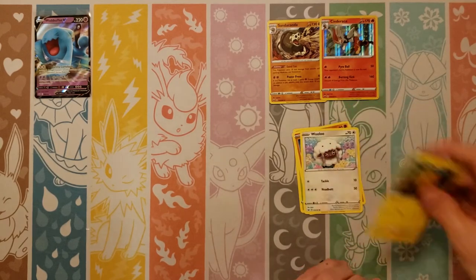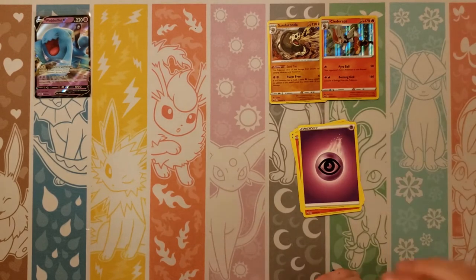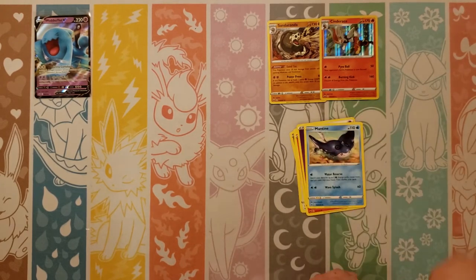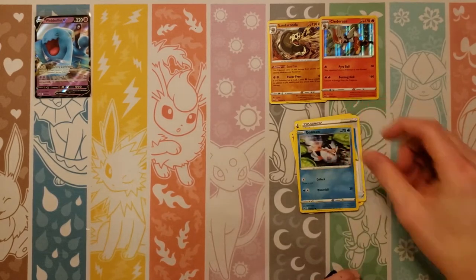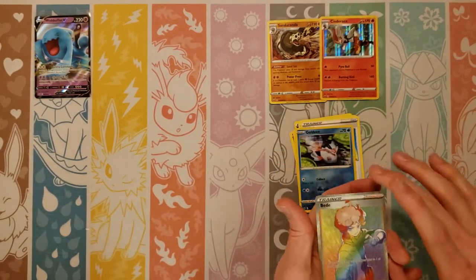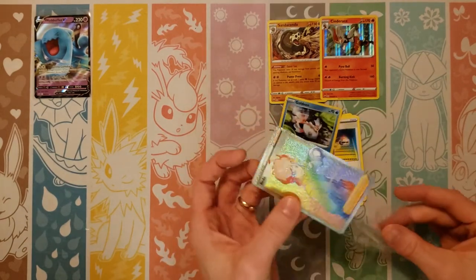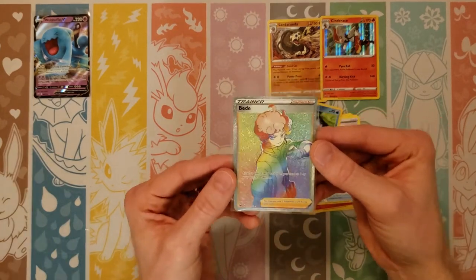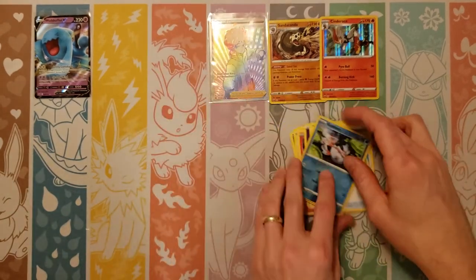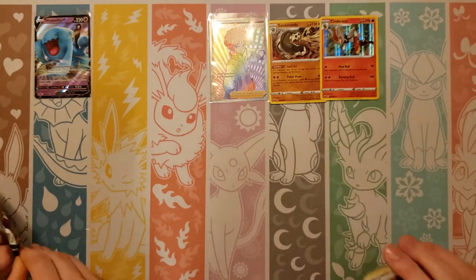Next pack: Baltoy, Wooloo, Joltik, Salandit, Psychic, Mantine, Crushing Hammer, Switch, reverse Goldeen, and oh my goodness — Rainbow Beatty! That means we've pulled all four Rainbow Trainers! We've pulled all four Rainbow Trainers now — go check out the other videos if you want to see the other three.